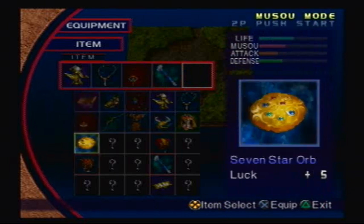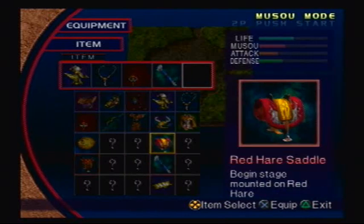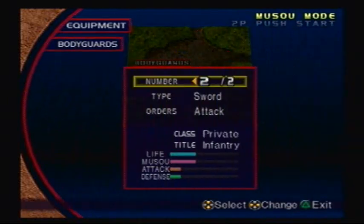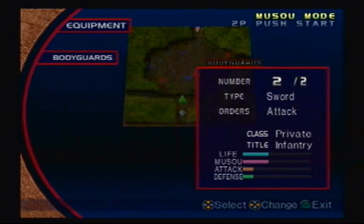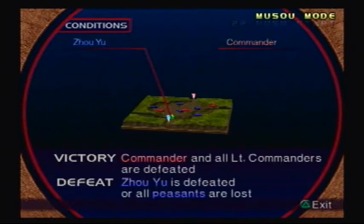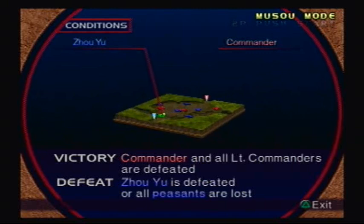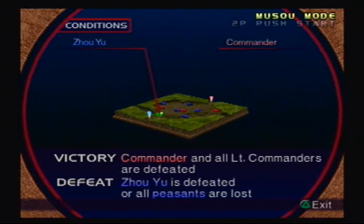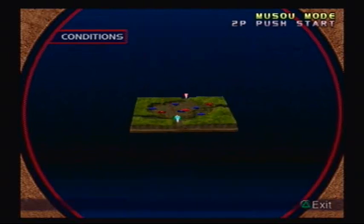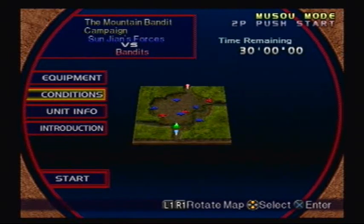And for my fifth item, why don't we go with the Red Hair, so that we can actually move around pretty fast. Bodyguards are only going to be at two, because remember, the bodyguards are tied to the character, not the kingdom. So, the objectives: the commander has to be defeated, as well as all lieutenant commanders. If Joyu is defeated or all the peasants die, we lose. Plain and simple. And we only have 30 minutes to do this map.